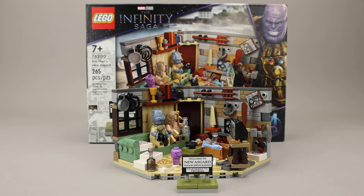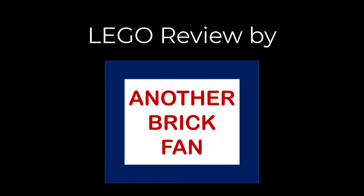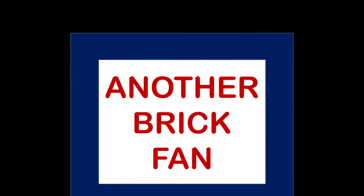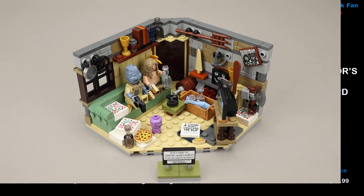Another Brick Fan with an Infinity Saga set — this is Bro Thor's New Asgard. This is set 76200, released in August 2021, has 265 pieces, two-ish minifigures, and cost about $30 when it was released.